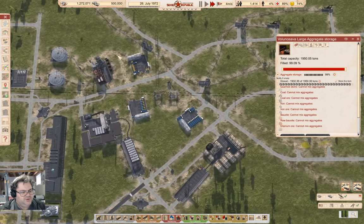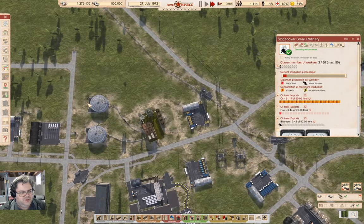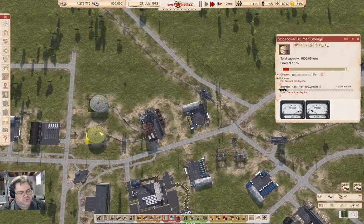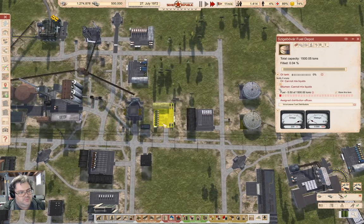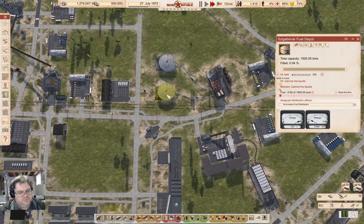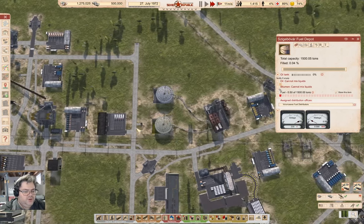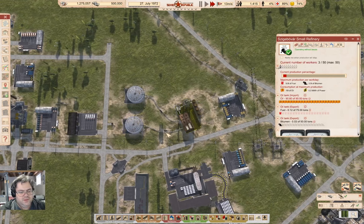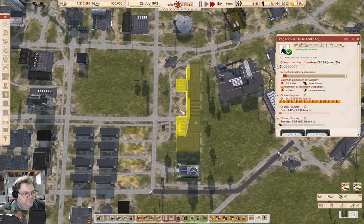What I want to check on is this thing — it's doing its thing. I think we need more workers over here. More workers over there would probably be good.